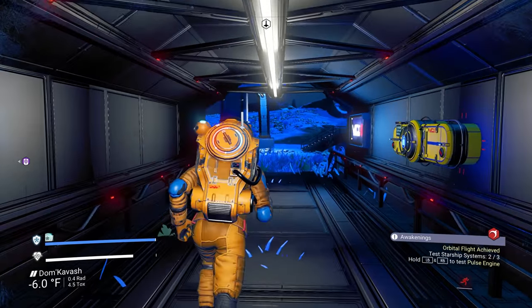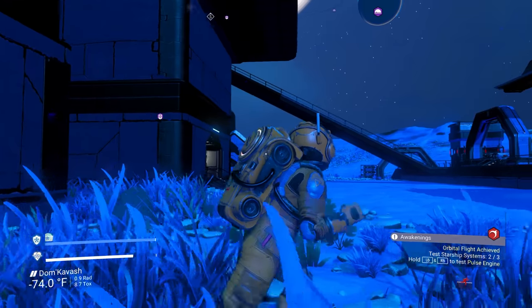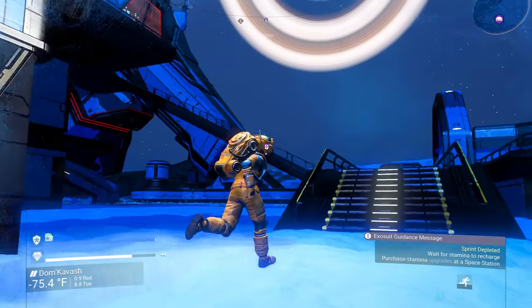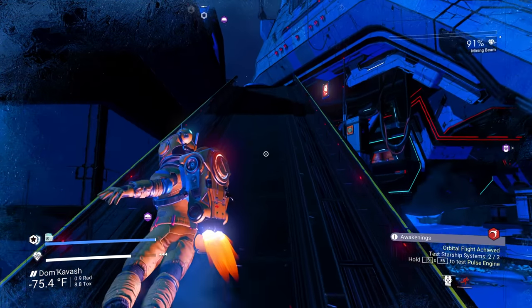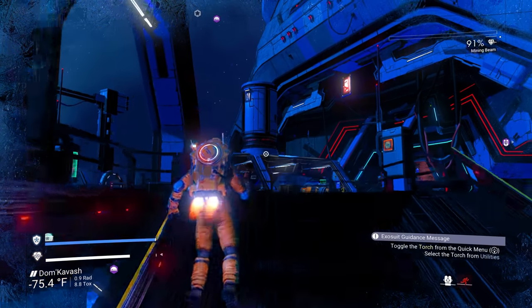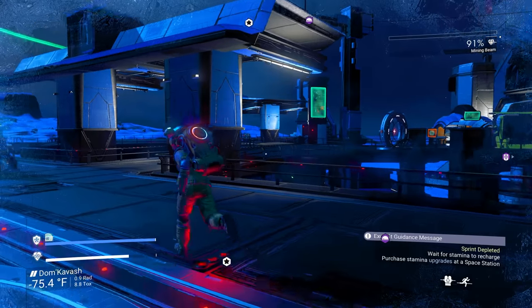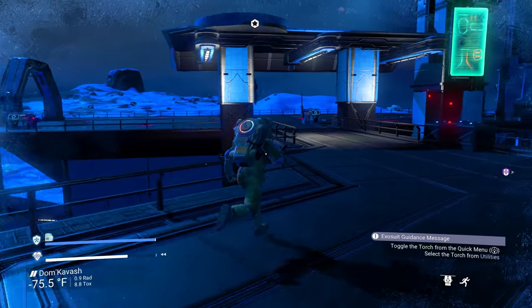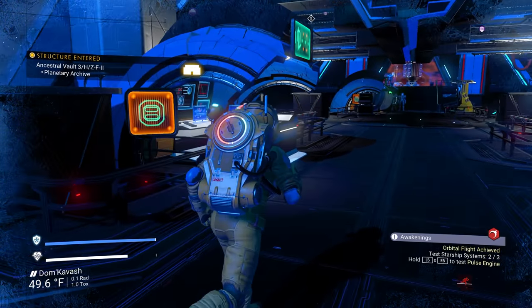We can go to the market and get some more — this market should be okay. So we should get some more batteries and a life support shell. There's the ancient room that's marked that we still won't get to. That's okay. Jetpack is a little faster than running.